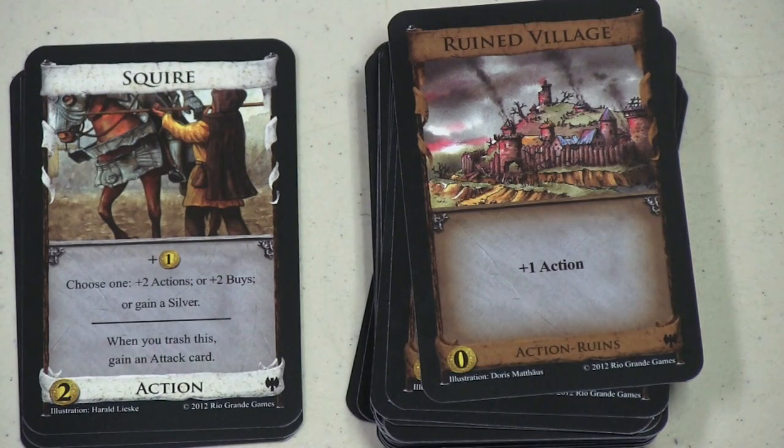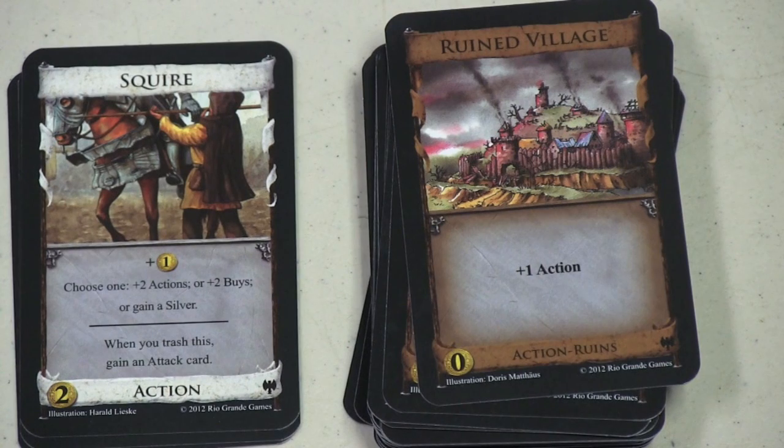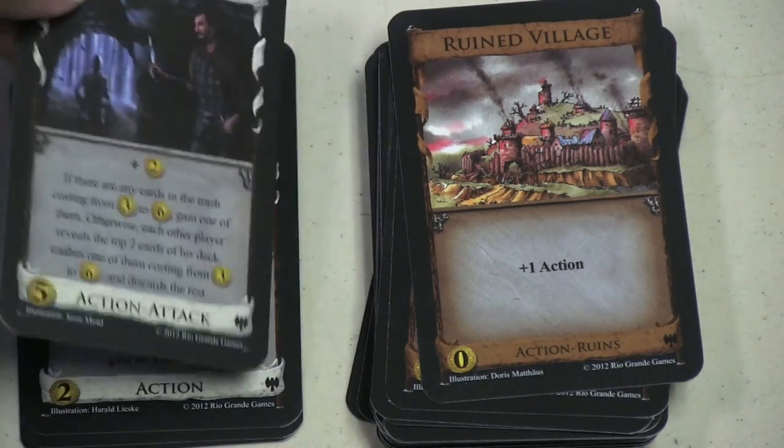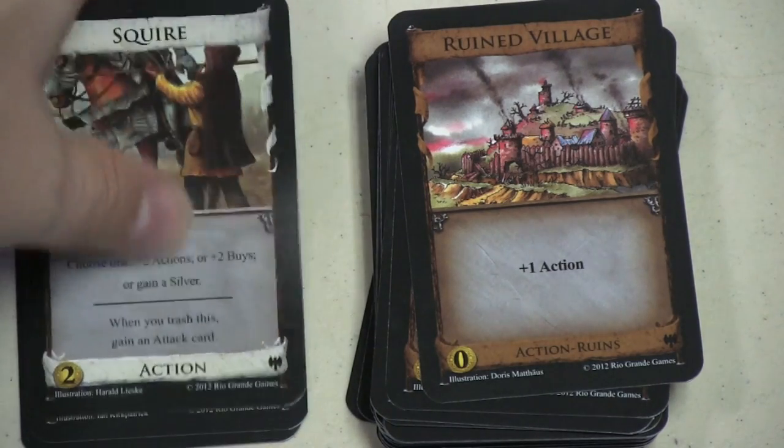The Squire is one of my favorite cards, partly because it costs just two — and there aren't enough good two-cost cards in my opinion. I like the plus one gold, and then I can choose two actions, two buys, or get a silver. And when it's trashed, you get an attack card for free. If it's in the same deck as Rogue, that's pretty cool. I like the Squire.